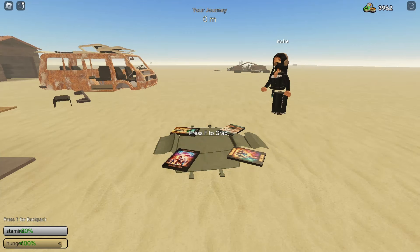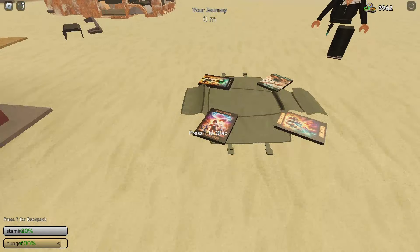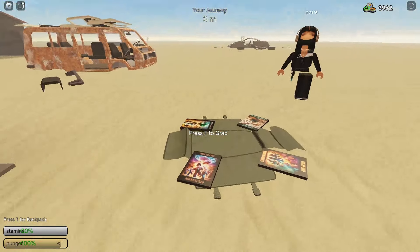Welcome back everyone to GDH Plays. Today we're back with another video — it's time for a dusty trip, and in this video I'm actually going to be getting the RV camper van, the new vehicle that came out like two hours ago. To get this vehicle you need to get 25 comic books — that's how you unlock it. It's like a little quest, and it's a free-to-play car, which is actually very, very nice.